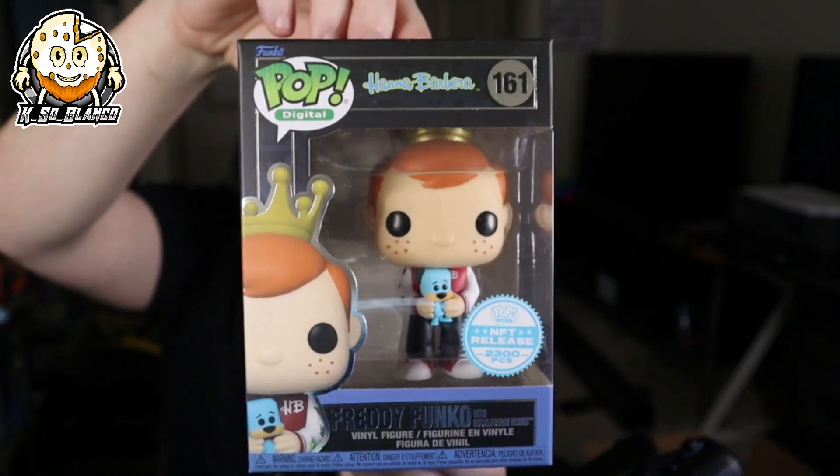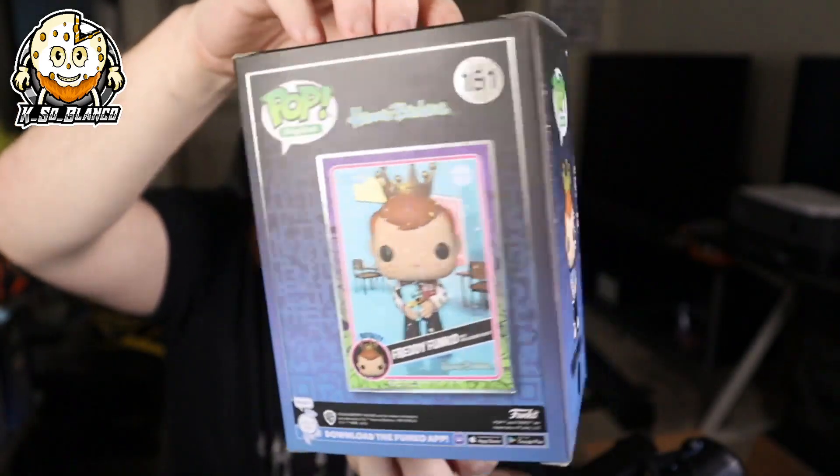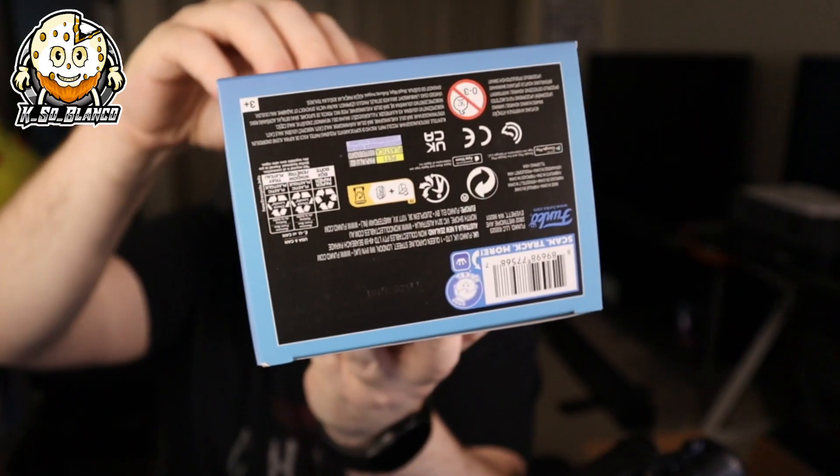Followed by the next one. Let's see — is this going to be the duplicate or did they put the duplicate in the other one? So this one is the Freddy Funko Royalty, him holding Huckleberry Hound. The detail on that one is so nice. 2,300 pieces on this one. I've been trying to get every single royalty for every drop I get into. And let me tell you, it's a little bit harder than you think, especially when they're starting to burn packs. I think Hanna-Barbera sold out, but it took a while for it to sell out.